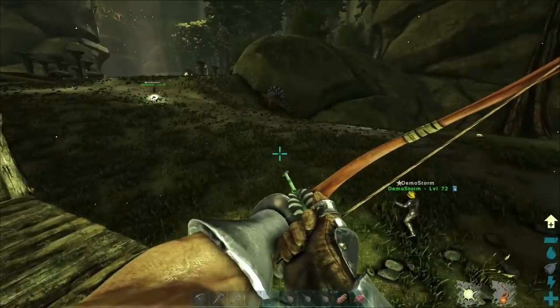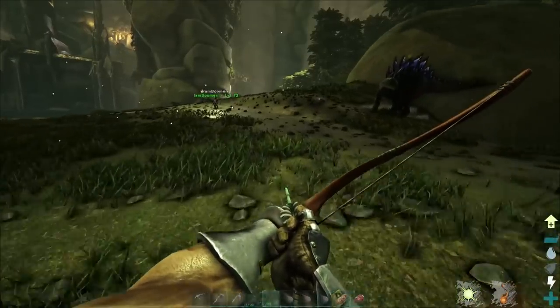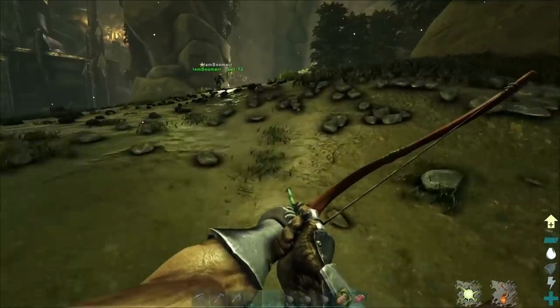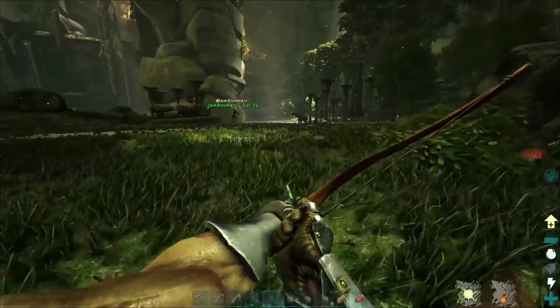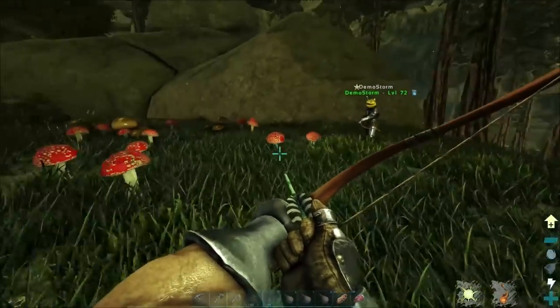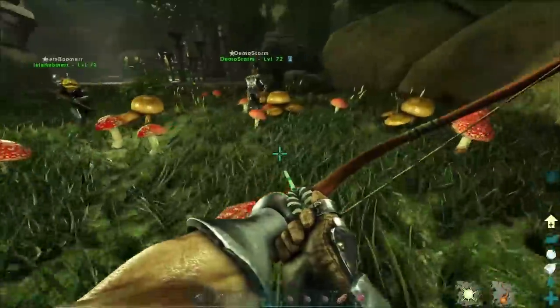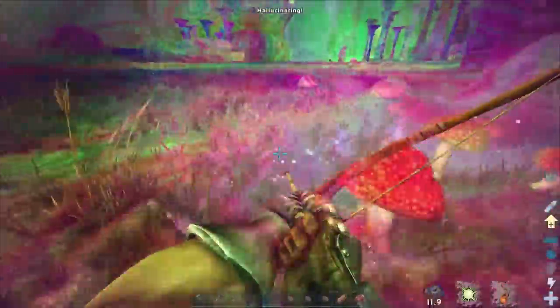I already know where there's a ravager pack, so let's go get it — there's some right over this hill. Also, if you want to get out of third person after hooking yourself onto walls, hop on and off a mounted dinosaur and it will fix it. It only works sometimes, and there has to be a certain patch. Yeah, that one right there did it.